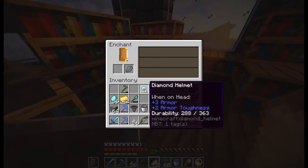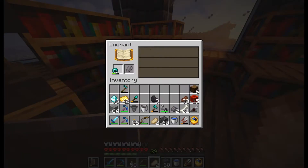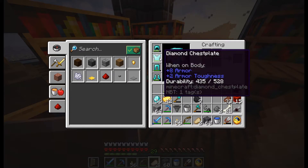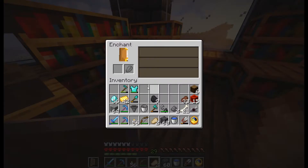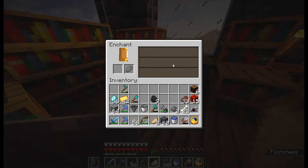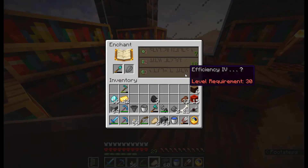Maybe some helmet needs Unbreaking. That could be good — it could turn into Depth Strider, or Respiration. Protection 4 maybe. No — Protection 4, Shovel Efficiency 4 maybe. I will check if any of them is worth it.